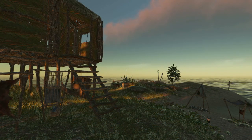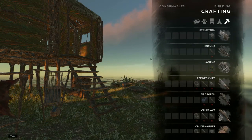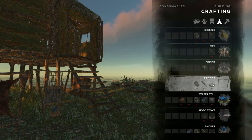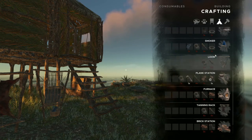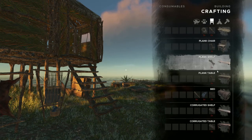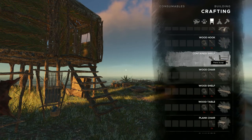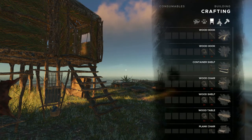Hey everybody, Keith Kaye here with another Stranded Deep tutorial. Today we are going to take a look at the plank station. So under the crafting menu here you will scroll down and you'll see the plank station. Planks are pretty useful in a number of ways. They can be used to make some furniture depending on what aesthetic you like. They're really useful in creating the container shelf, which I've shown you before, as a way to organize your containers.